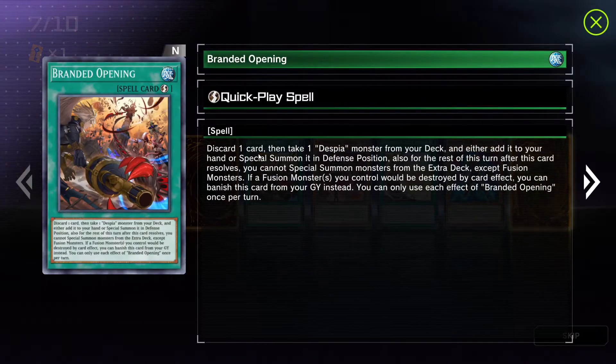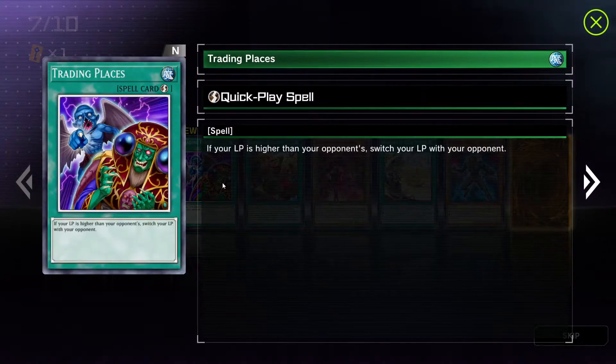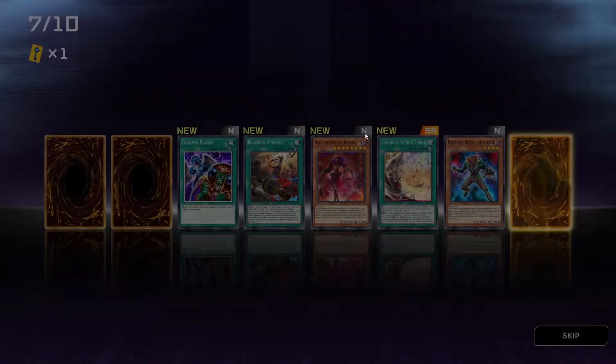Branded Opening — quick play spell. Discard one card, then take one Despia monster from your deck and either add it to your hand or special summon it in defense position. Also, for the rest of this turn after this card resolves, you cannot special summon monsters from the extra deck except fusion monsters. If a fusion monster you control would be destroyed by card effect, you can banish this card from your graveyard instead. You can only use each effect of Branded Opening once per turn. Next spell: if your LP is higher than your opponent's, switch your LP with your opponent's. These are simple cards that beginners can understand.